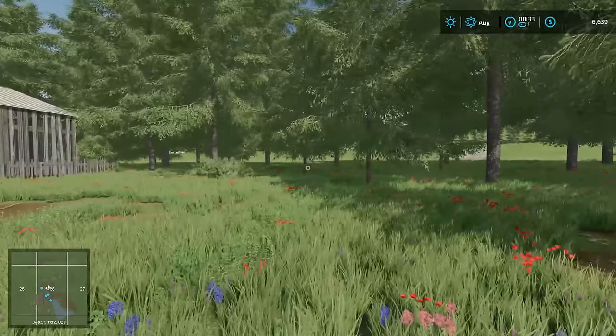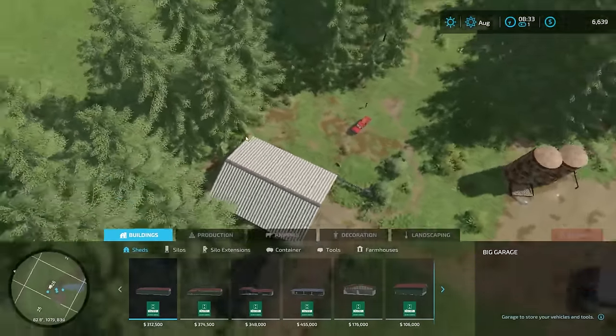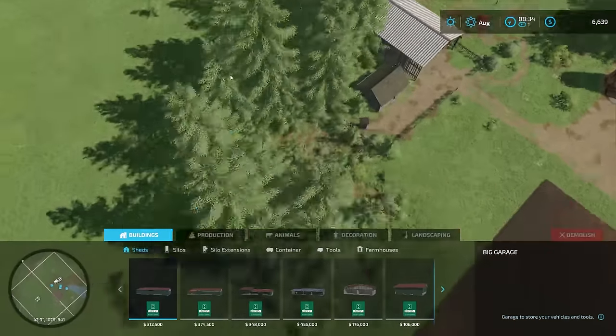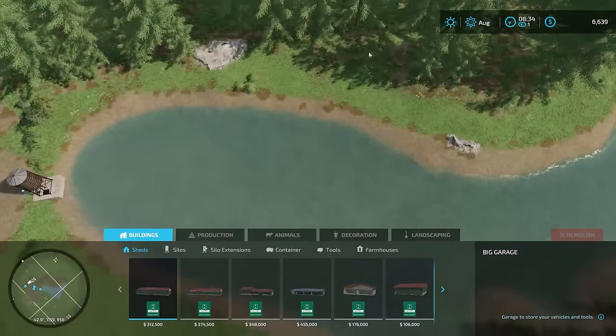I'm going to start clearing some of these trees away off camera. If we go into the build menu here, we'll be able to see a little bit better. I want to clear this whole patch right through here, and this chunk right through here. I'll leave the ones behind the house for now. I want to do something different than before — I think I want to clear this area here and farm along here.